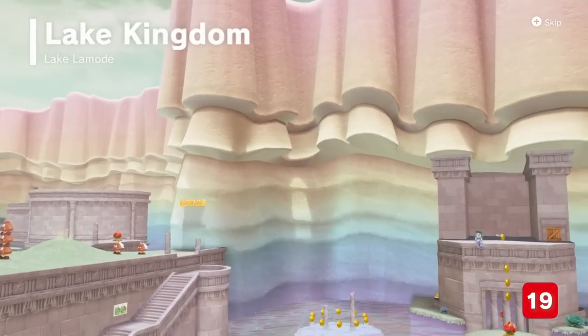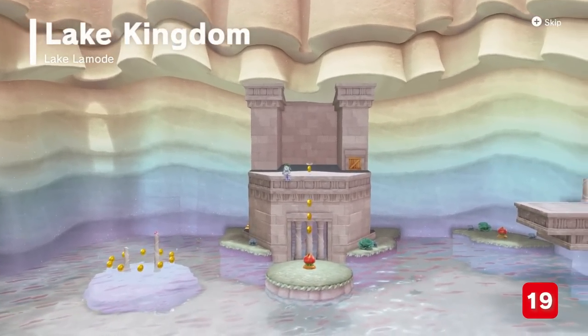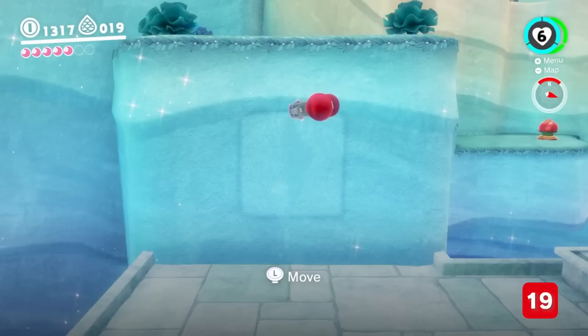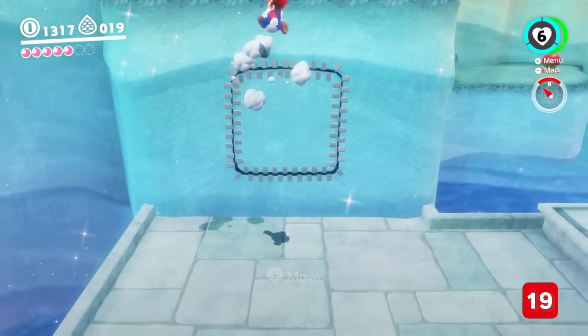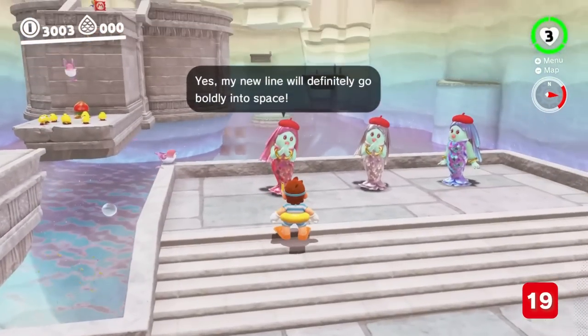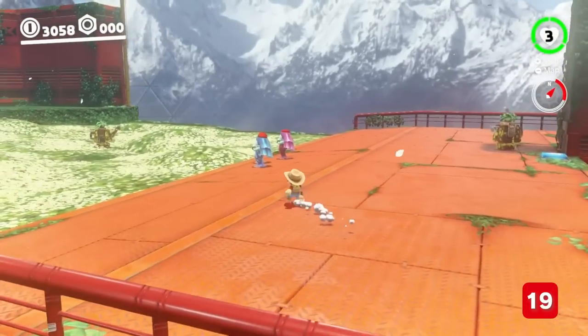The Lake Kingdom is called the Kingdom of Couture, and it's not hard to see why, with an impression of veils and drapery all around through to fashion-adjacent gameplay. And once you're introduced to this beret-wearing trio of Locklady-style sisters, you can start hunting for them in other kingdoms.